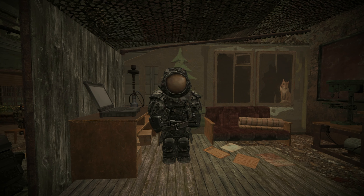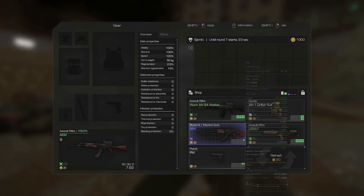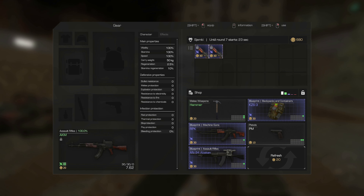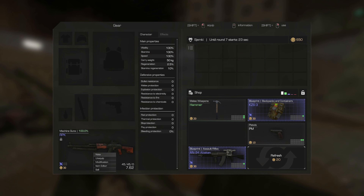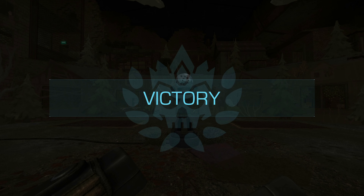Your fight is coming soon, so let's summarize. Buy a gun. Shoot everything that moves. Collect blueprints. Improve the automatic rifle to a machine gun. And if you shoot better than your opponents, you will win the match. Sounds simple, huh?